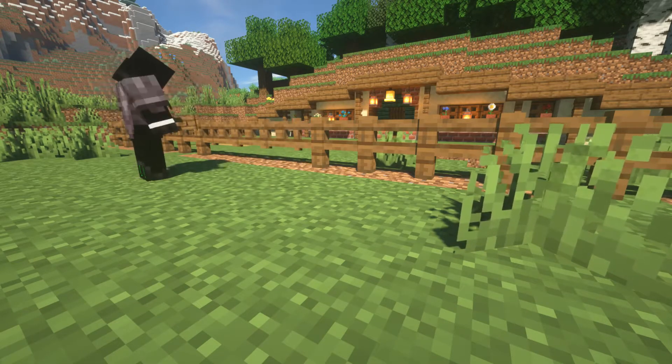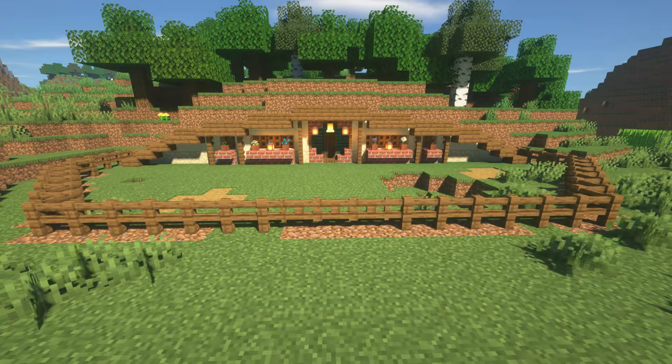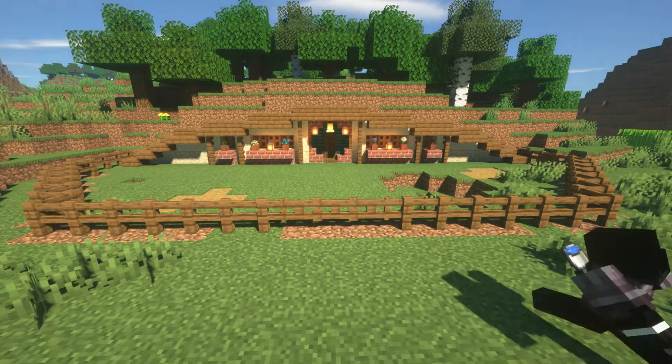And you're already done with the exterior — all you have to do is decorate. I'm going to show you my way of decorating and how I made it. The hole over there is for a lake, a little pond I'm going to make. And the grass paths are where I'm going to put pumpkins and hay bales.